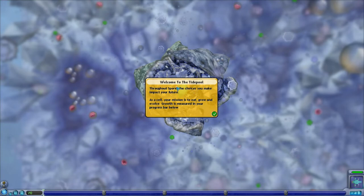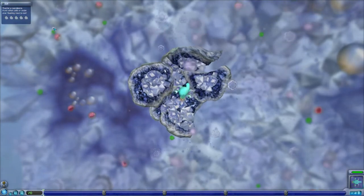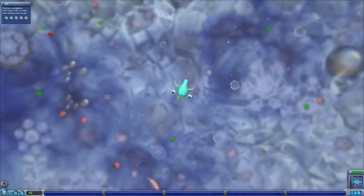Here we are — the game begins. Welcome to the tide pool. Throughout Spore the choices you make impact your future. As a cell your mission is to eat, grow and evolve. Growth is measured in the progress bar below. You'll eat to earn DNA points, and you can spend these DNA points on new parts to evolve your cell. As you progress you grow larger and your world expands.